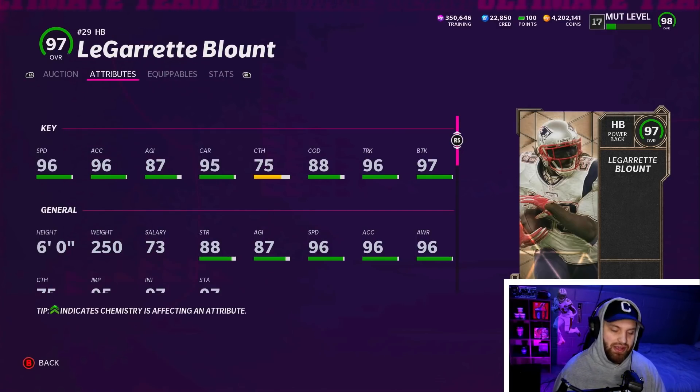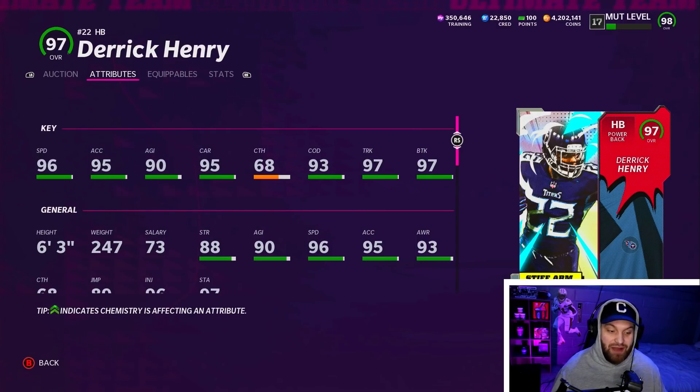Number seven is Derrick Henry, who's very similar to LeGarrette Blount. They have the exact same speed; the acceleration is very similar. The agility is a little bit better on Henry and the change direction is much better — that's why I'm taking Derrick Henry. They're both going to play like the same exact card; they both weigh almost the same amount, and they're both air truckers above 246 pounds. But with the boosted change direction compared to Blount, you have to take Henry unless you're using Blount in a theme team. Derrick Henry is an absolute beast and one of the best power backs in the game.